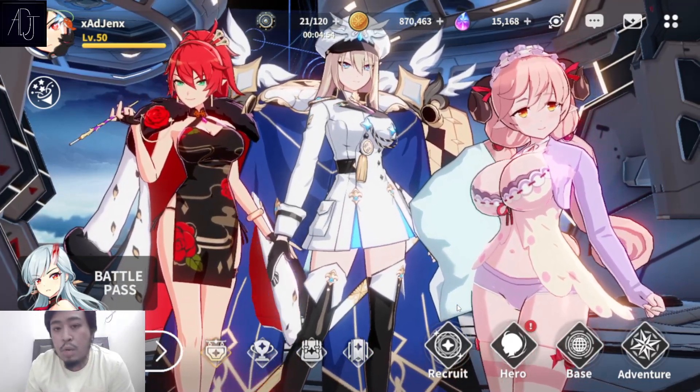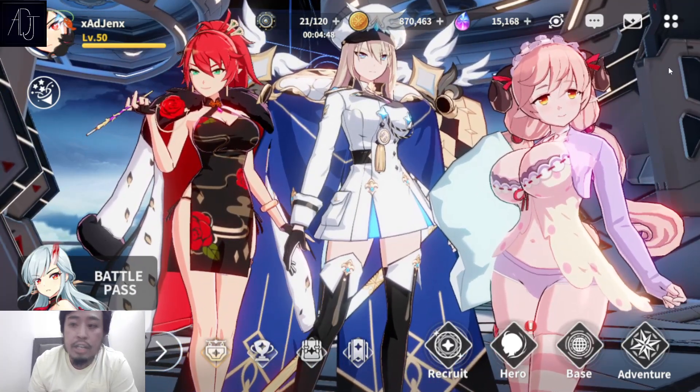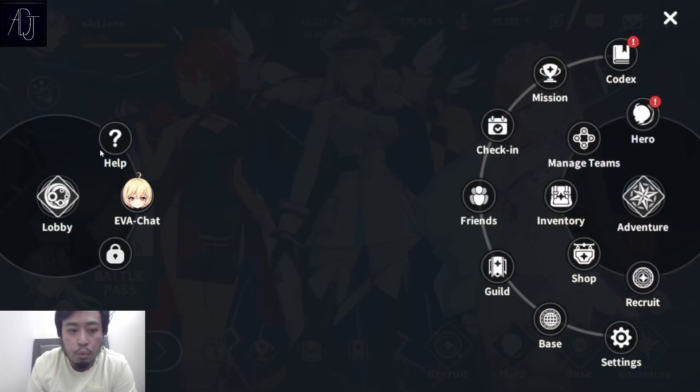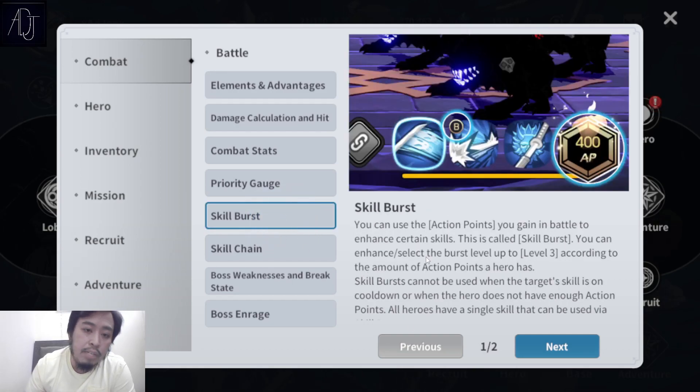First of all, what is AP and CP? AP stands for Action Points and CP stands for Chain Points. You can find it here in the help section under the Skill Burst tab. As you can see, Skill Burst uses AP or action points. So once you have enough action points, you will be able to unleash the character's Skill Burst. Skill Bursts are somewhat upgraded skills for the character — not every skill has a Skill Burst. Once you have enough action points required to activate the Skill Burst, you will be able to use it.